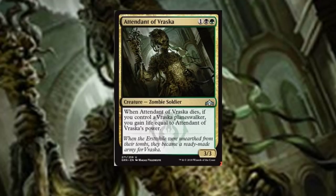Attendant of Vraska is an uncommon three-drop zombie soldier. When Attendant of Vraska dies, if you control a Vraska planeswalker, you gain life equal to Attendant of Vraska's power. There are worse things out there.